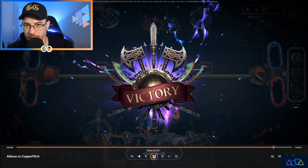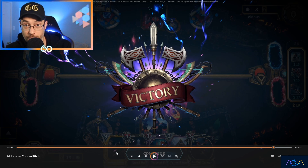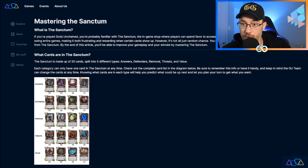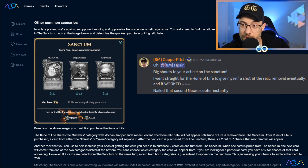But all in all, none of that would have happened if not for knowing where the Relic Removal was in the Sanctum at all times. It just so happens that literally right before this tournament match, I had just read an article called Mastering the Sanctum by my teammate H-Pain, published over on Aqua.xyz. In it, he quite literally gives the exact scenario of saying: let's pretend our opponent is running an oppressive Necroceptor Relic against us — and shows the Rune of Life, saying you must first purchase the Rune of Life. That is literally the exact scenario I found myself in, and because I had just read it, I immediately snatched up that Rune of Life and then got the Wiccan Trapper. After the match I gave a big thanks to H-Pain, because if it wasn't for that, maybe I would have missed the play to get the Relic Hate as quickly as possible.